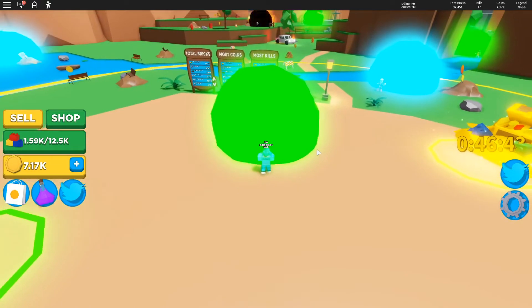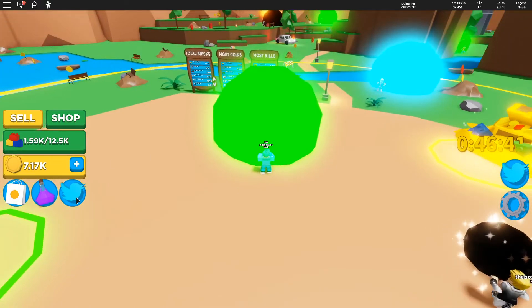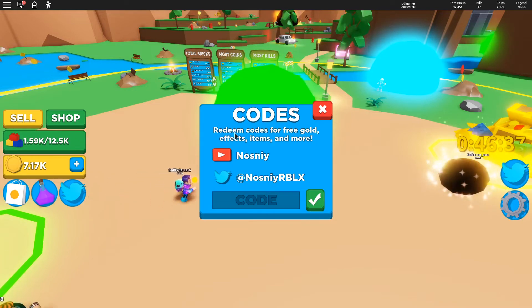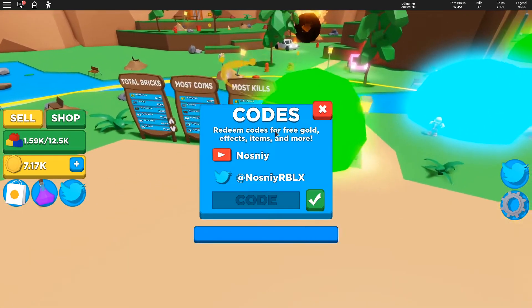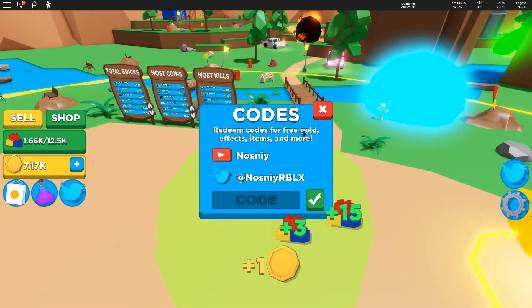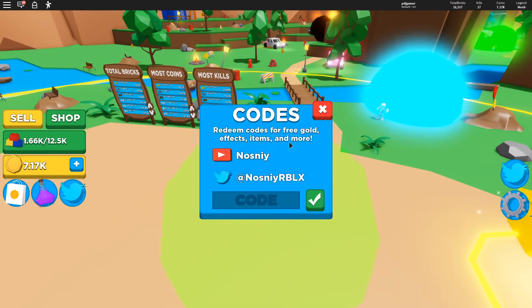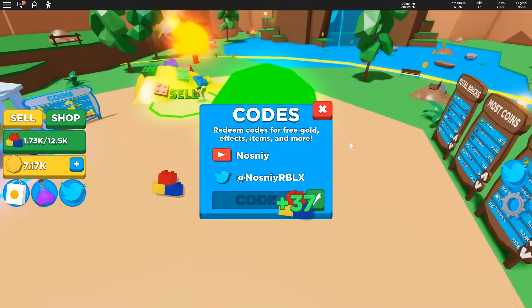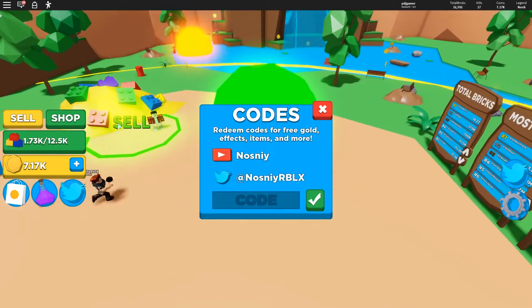First of all, there's this Twitter bird right here. If you click it, there's a section called codes. Each time you redeem an active code you can get free gold, effects, items, and more. If you guys really enjoyed today's video I might even do videos on codes for this game.